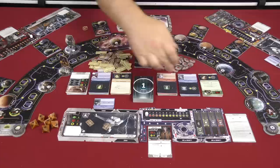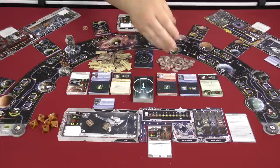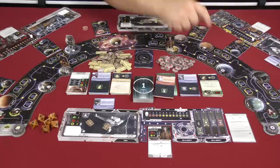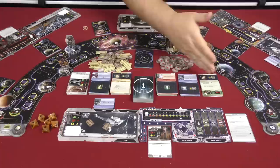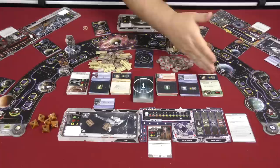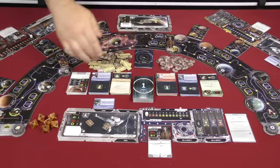You also have a market phase where you interact with six decks of cards: the ship deck, luxury deck, job deck, modification or gear deck, cargo deck, and bounty deck. If you are at a planet — and that's important, because you can't interact with the market at a nav point — you can have a market phase. You can cycle one of the decks by taking the top card and putting it on the bottom, then flipping over the next one to change what's available.